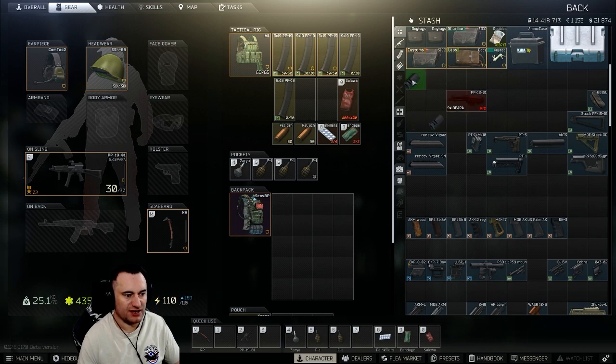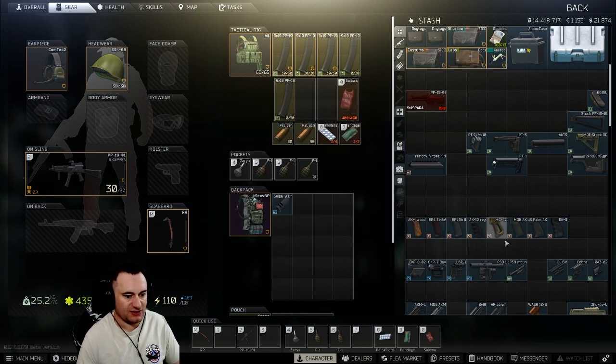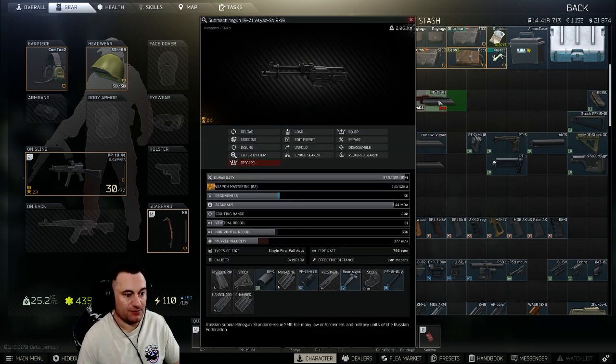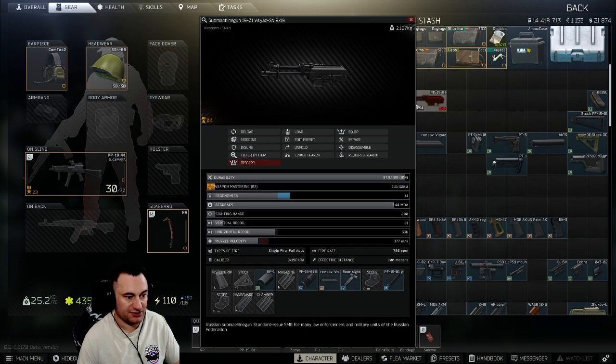Next up are dust covers. You can have your standard dust cover — this is what comes on it when you buy it. If you're going to mount any other kind of sight on top, you can use the one that has a rail and directly mount anything to the top of that. It has a small ergonomics bonus but nothing else. We're going to stick with the standard one.